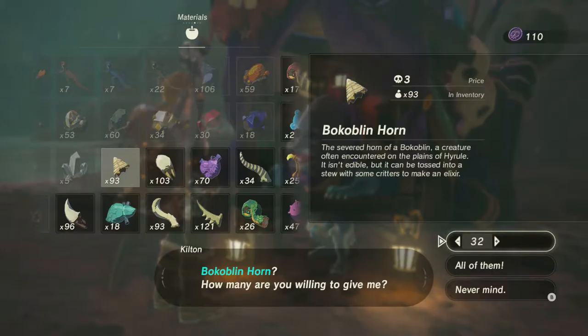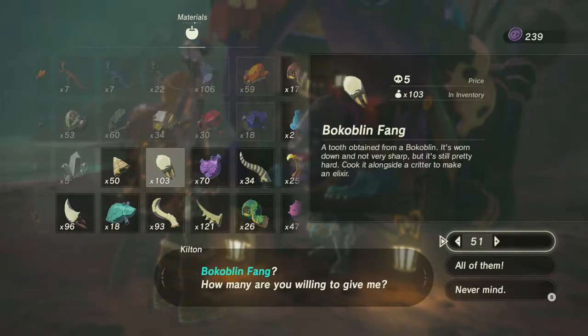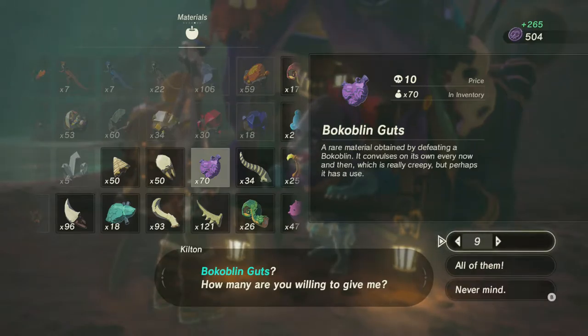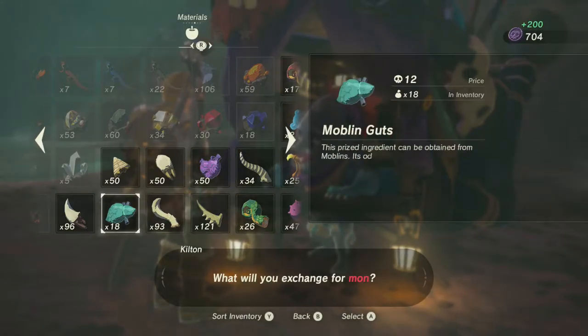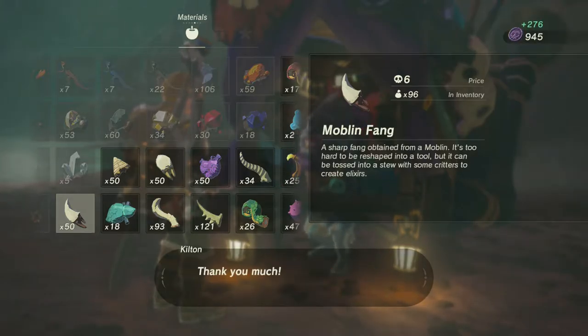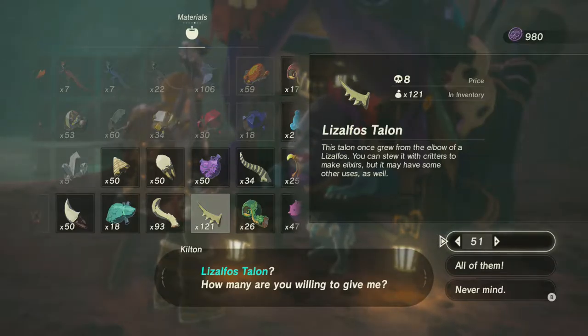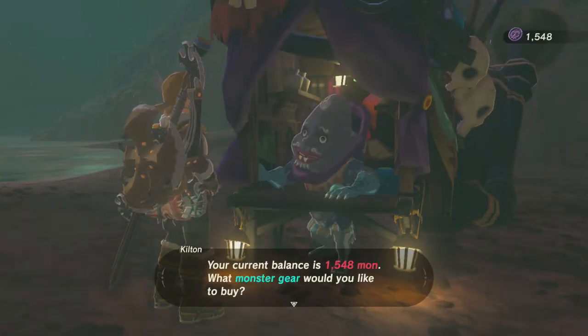Let's get forty-three. Two thirty-nine. Fifty-three. Let's get twenty — I want to keep at least fifty of everything if I have a surplus. Like I'm not going to sell any Moblin horns. Forty-six. Six. We're getting closer. Let's go for fifty. Seventy-one — yeah, that's enough.